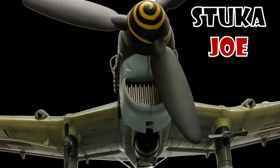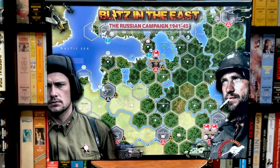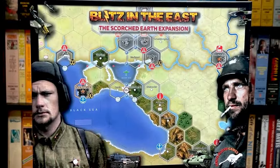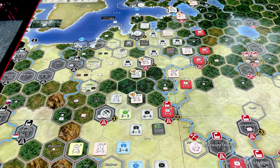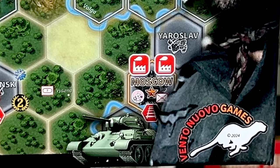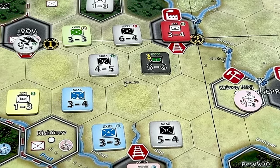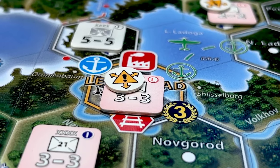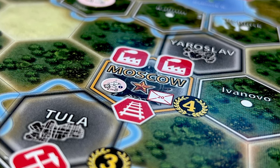Stuka Joe here. Today we will be taking a look at this game, Blitz in the East, and we will also be taking a look at its expansion, Scorched Earth. This is a game designed by Antonio and Emanuele Santandrea and published by Vento Nuevo Games. Blitz in the East is a two-player strategic level medium complexity hex and counter war game that recreates World War II in the Eastern Front from 1941 to 1945.